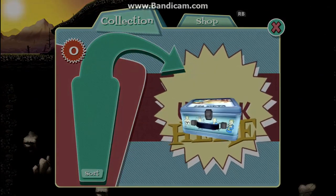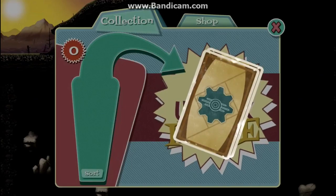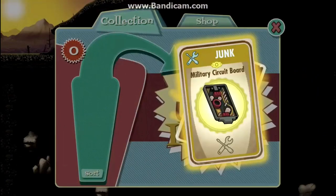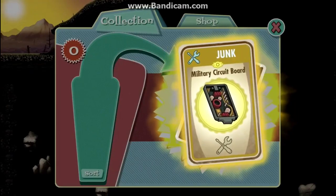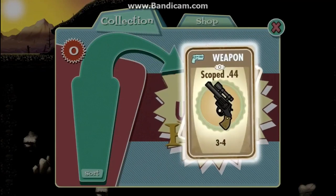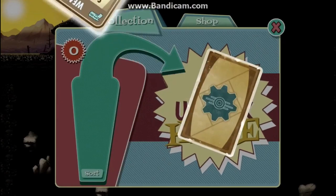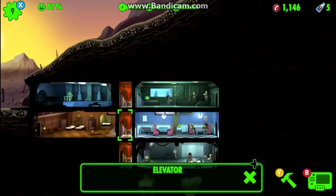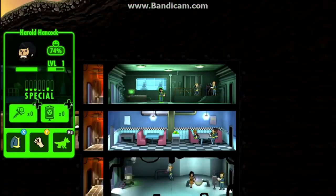Let's see what we get from this lunchbox: some water, caps — always good — a military circuit board which is useful but I won't be able to use it for a while, and a weapon which is always good, plus more caps.